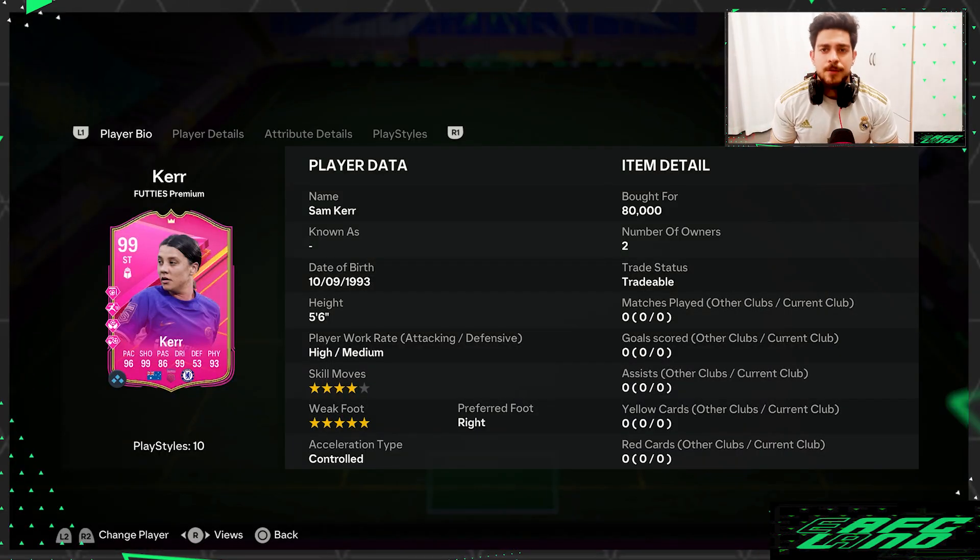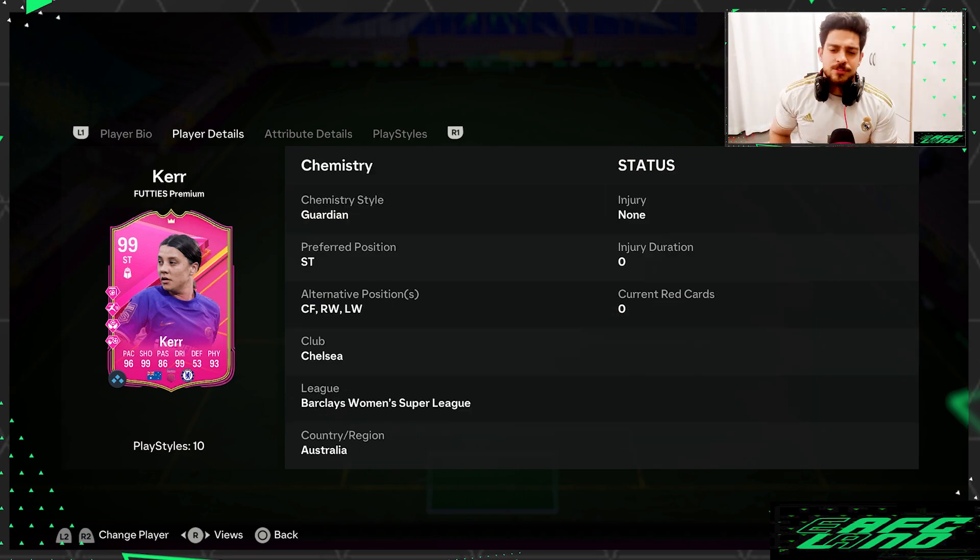What's up guys, welcome back to my channel. We have another player review from the Fuji's card — this time we've got Sam Kerr. We're gonna go through this card and try her out inside the game. From the start, she's a 4-star, and that's not what I recommend, especially at this time of the year. She's really good as a 5-star with the right view control. It's her position type — she plays striker.